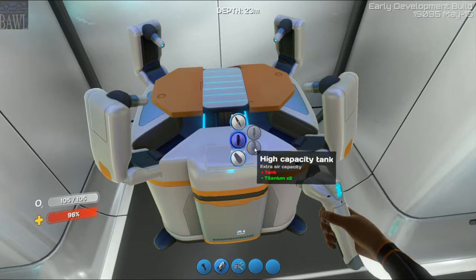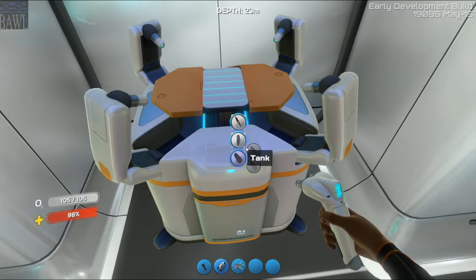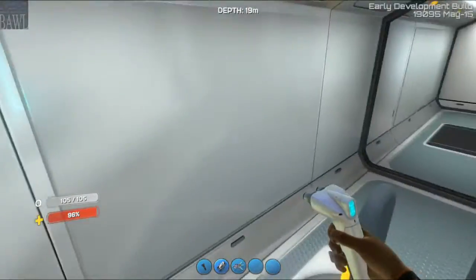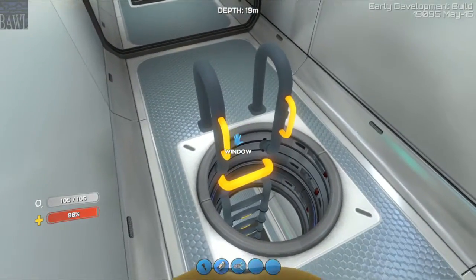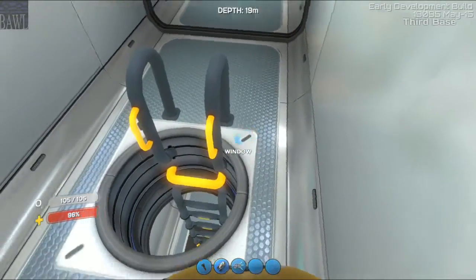You can make new tanks, which I already have some, and new fins, which are incredibly helpful. Especially the swim charge fin, which I don't have right now unfortunately, but I will be making soon. And then just another upstairs area — I'm trying to figure out what I want to do with it exactly. I'm not quite sure.